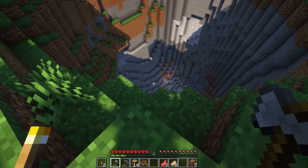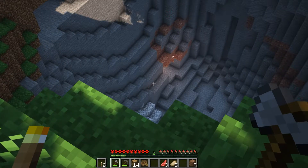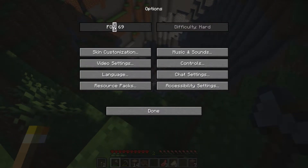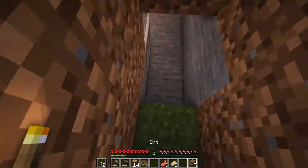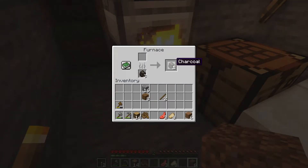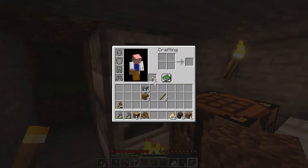Not sure what that light down there is — I guess we can zoom in and check. Might be a torch from a mineshaft. Okay, now we know. Let us go back in and cover up so no mobs can fall in. Let's grab that and cook that, grab that, and create more torches.